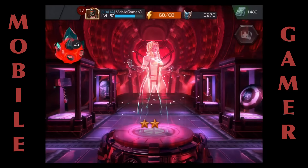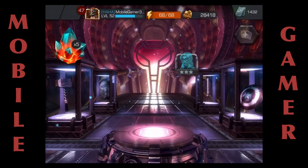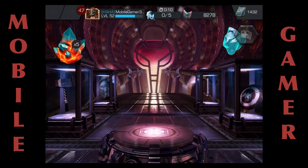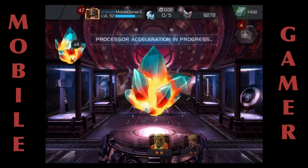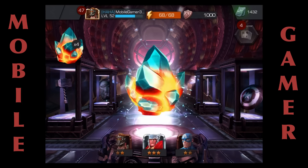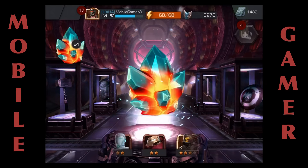Not so bad, I'll take it — Miss Marvel! Sweet. I like it when I duplicate because it gives me gold shards, so I get closer to getting a four-star hero. 55 hero crystal shards is always a good thing.